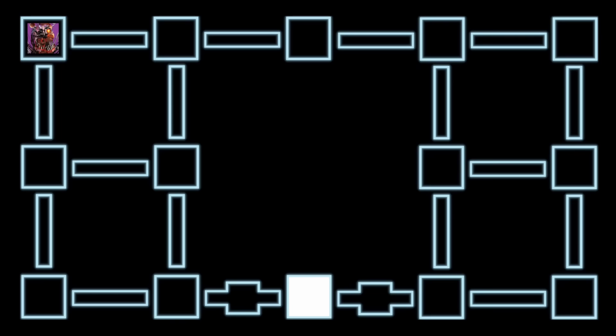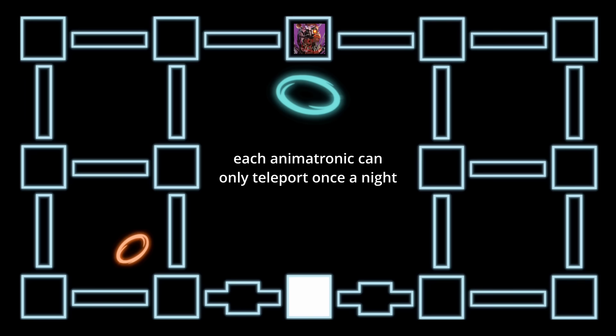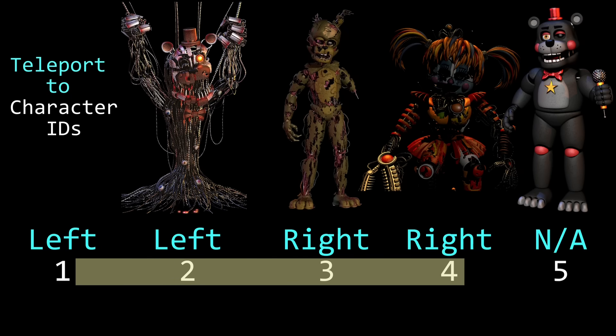There's one final regular movement method — and maybe the FNAF 3 Springtrap analogy was a bit on the nose — because these animatronics can also vent-teleport once a night. By 10 seconds into the night, when Molten Freddy is in the top middle room for the first time, he will instantly teleport to your adjoining left room. By 20 seconds, when Scrap Trap or Scrap Baby are in the top middle room, they will instantly teleport to your adjoining right room. Lefty does not do this.